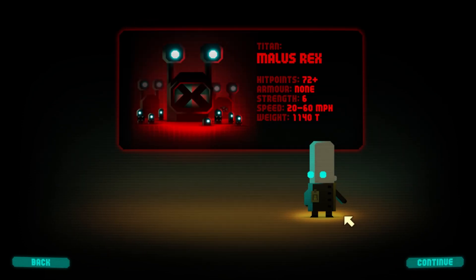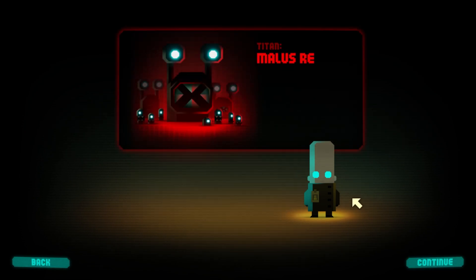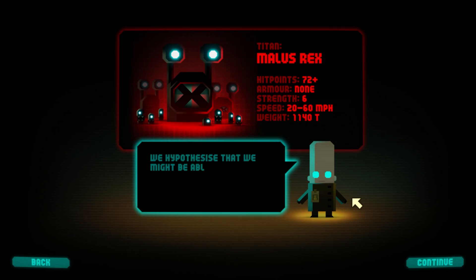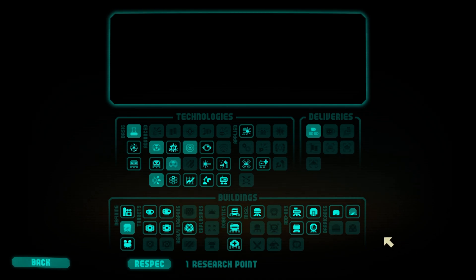Oh my god, 72 HP — no armor, just tons of HP. We hypothesize that we might be able to fool these smart Titans into wandering the wrong way with some kind of decoy.